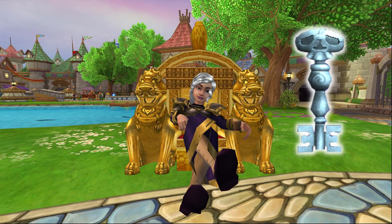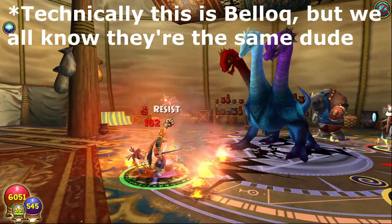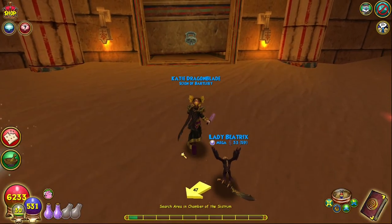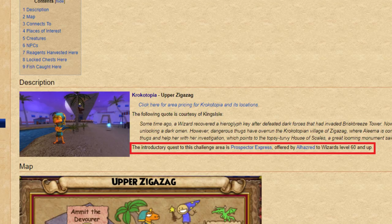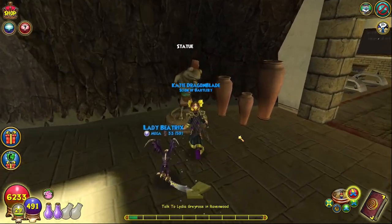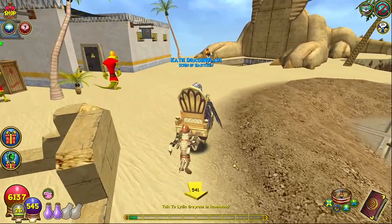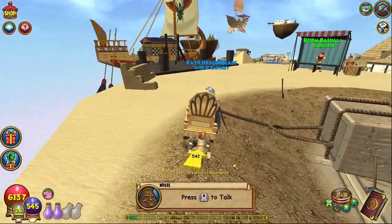Up next are the Stone Key bosses. Let's start with Belash, our elephant friend who shows up multiple times during our spiral adventures just to ruin our day. He can be found partway through the House of Scales, a dungeon unlocked at level 60 in Upper Zigzag, accessed by using the statue in the balance school. Belash, like Ra, also drops the Mander Palanquin mount and actually has a decent drop rate — I've gotten several mounts from him without even trying, so he might have a higher drop rate than Ra for this particular mount.